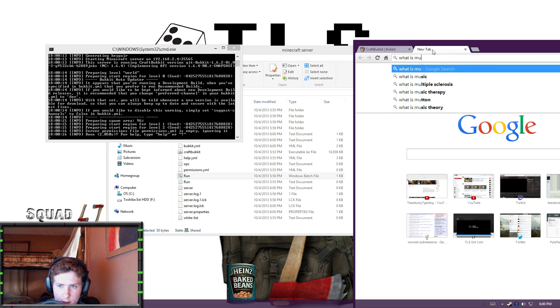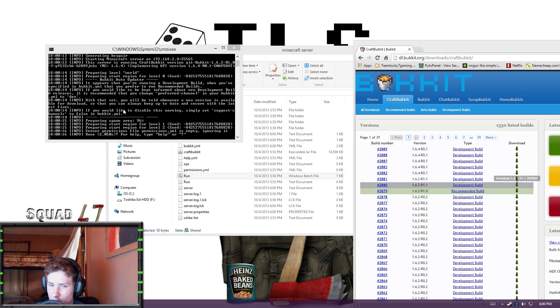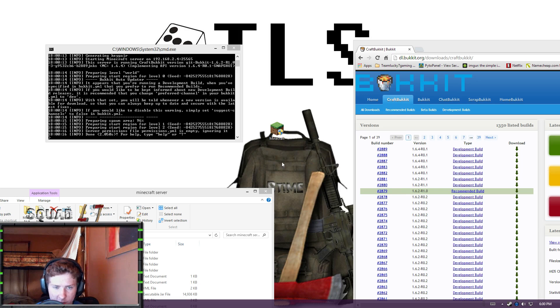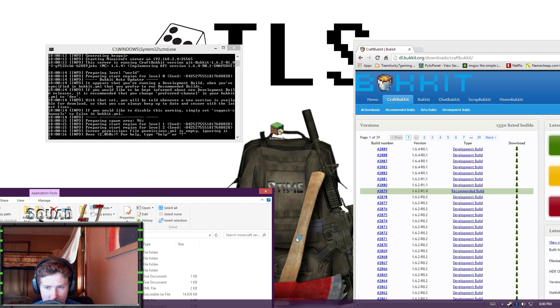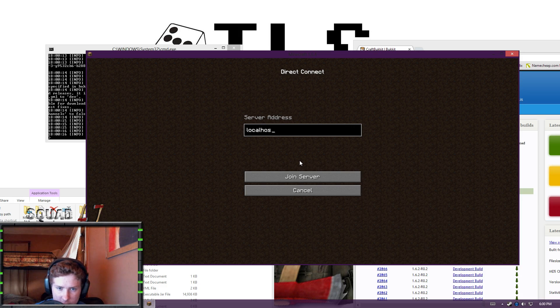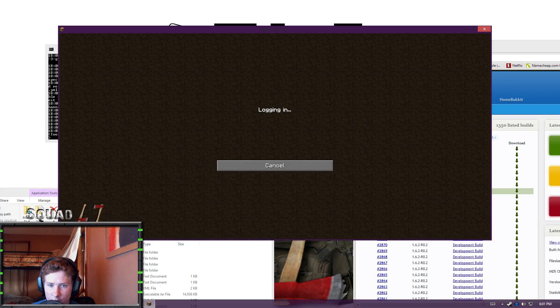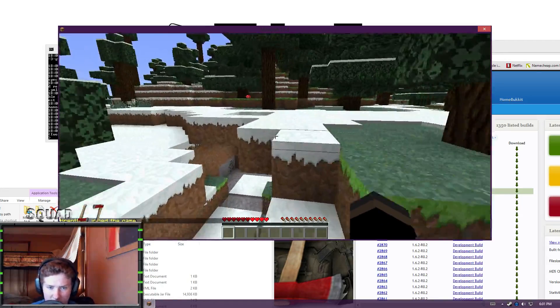Once it's saved, run the server once more, and also look up your public IP by searching 'what is my IP' in Google. I won't show mine, but once you have it, pull up Minecraft, hit Play, get to the main menu, hit Multiplayer, Direct Connect, and type in your public IP just as you see it in Google. As you can tell, I have successfully logged in to my Minecraft server, which we'll edit in the next episode to make it better than just vanilla Minecraft.